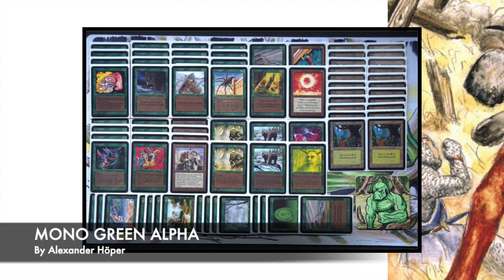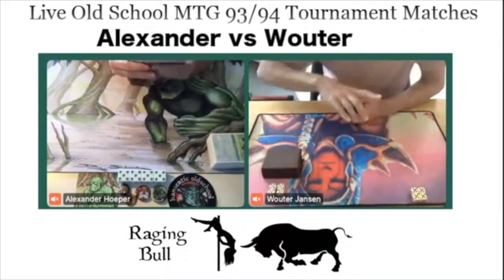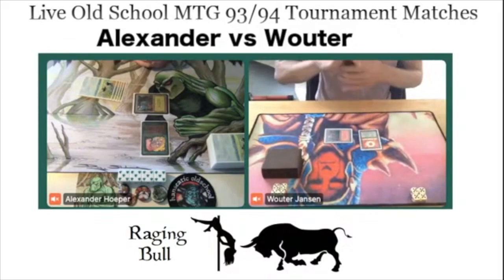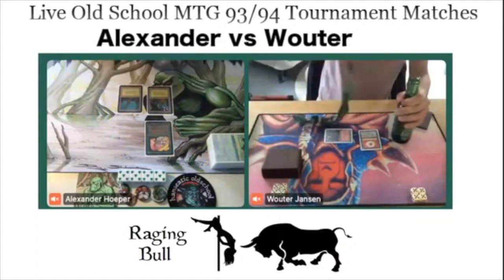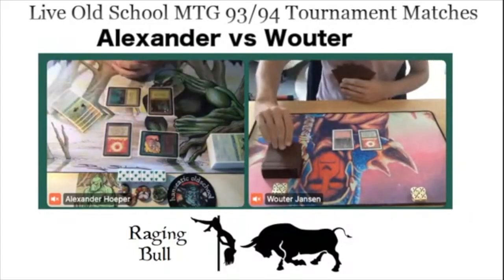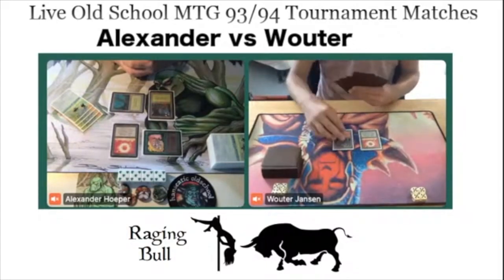This is the deck of Alexander Hooper. Let's go to the games. Wouter has taken a mulligan. On the left, we see Alexander with a Force of Nature playmat. Classical start with a Llanowar Elves turn 1 — great start for Alexander. And instead of a Lightning Bolt from Wouter, we see a Sol Ring. Not too bad — that means he can start playing out his Wall of Earth next turn. There's an attack for 1, Wouter dropping to 19. And there's also a Sol Ring from Alexander — that means 5 mana next turn and the possibility to play a Force of Nature.